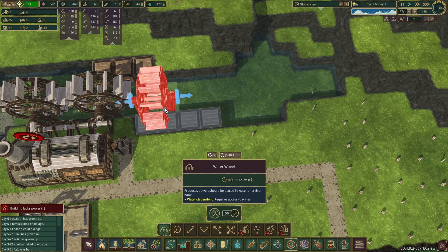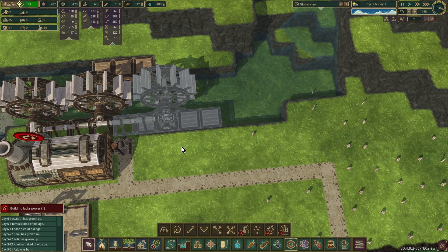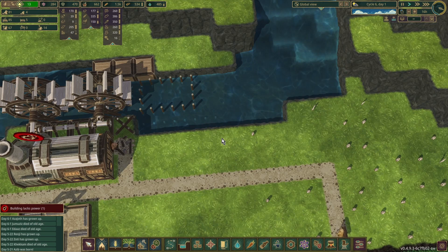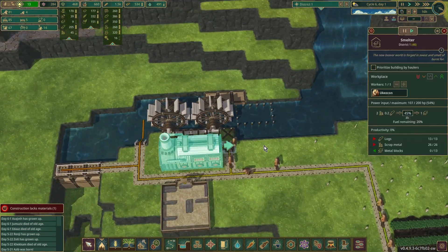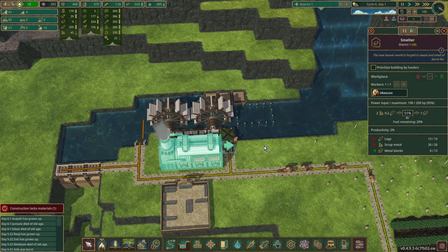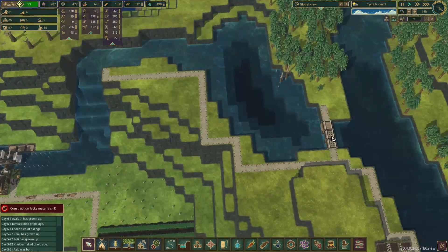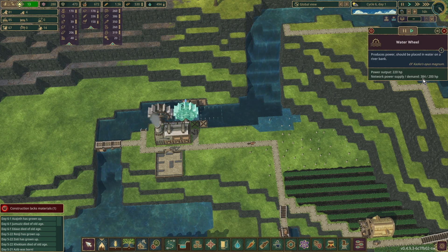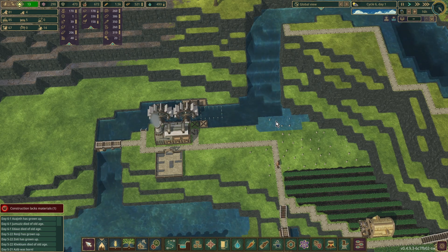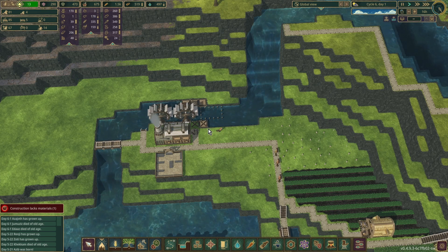We'll use a cross intersection there so we can actually continue this up if we need to. Water is starting to flow down here — these should start turning. We're already producing nearly 400 horsepower off of there, so that's good. Still got a little bit of flooding — that's unfortunate, but that should disappear and stay disappeared. It's probably because we're putting in these levees, so we're disrupting the water flow as it's coming in.